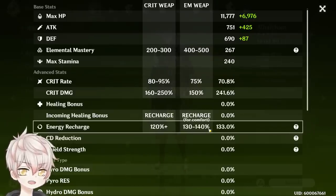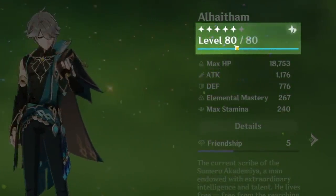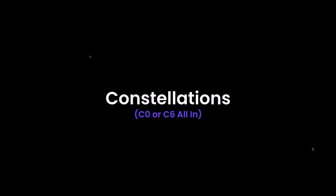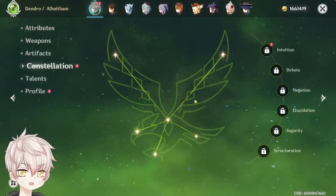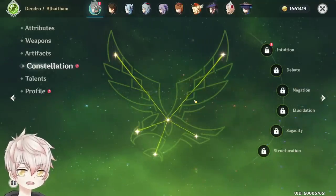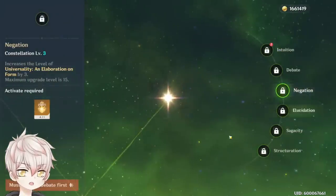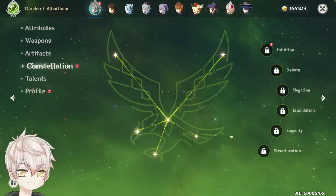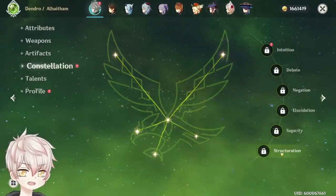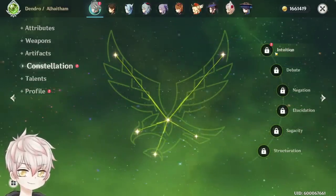Ascending him to level 90 is worth it to gain base reaction damage and the Dendro damage ascension bonus. At Constellation 0, Al-Haitham is already a powerhouse — super solid DPS output, an engaging playstyle, easy to build around, and looks great doing it. There's absolutely no need for constellations, and in fact C1 through C3 don't impact him that much. In my opinion, Al-Haitham is a Constellation 0 or all-out Constellation 6 character — nothing really in between.